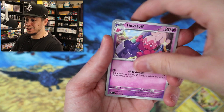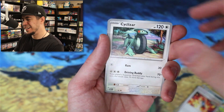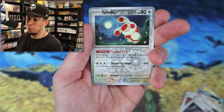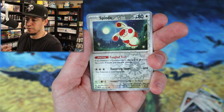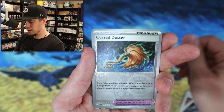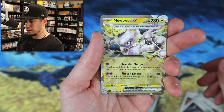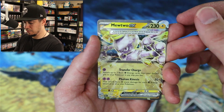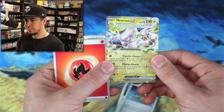Honestly, I actually debated on skipping the Paradox Rift set — or rather, I probably won't open anything in my own personal time like I did with 151. Spender reverse, Cursed Duster, and a Mewtwo EX — oh dude, he's Lightning type! It's like a Delta Species kind of thing going on here. That's sick!